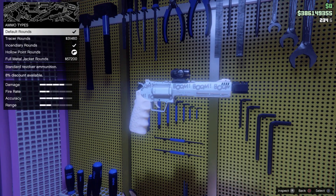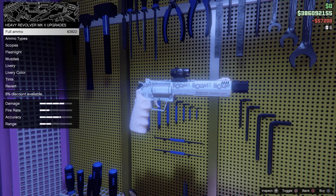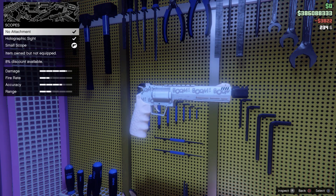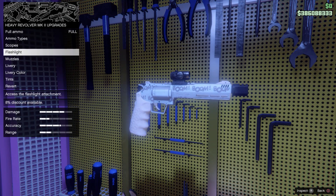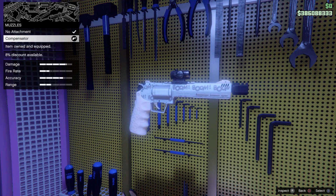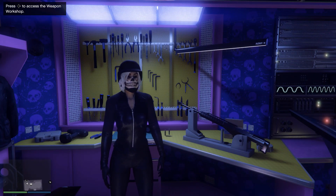Heavy Revolver: I like to use Full Metal Jacket rounds so you can kill Speedo vans or cars with bulletproof windows. You can use a small scope or holographic. No flashlight. Put a Compensator muzzle. That was pretty much it for weapon attachments.